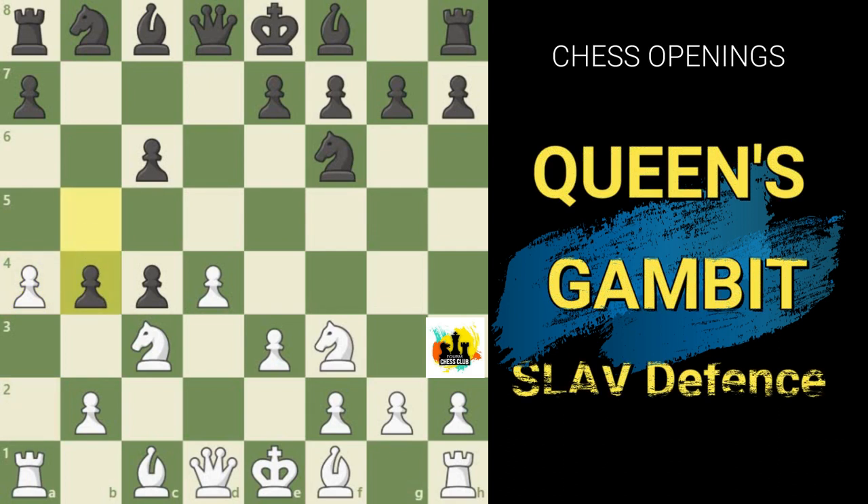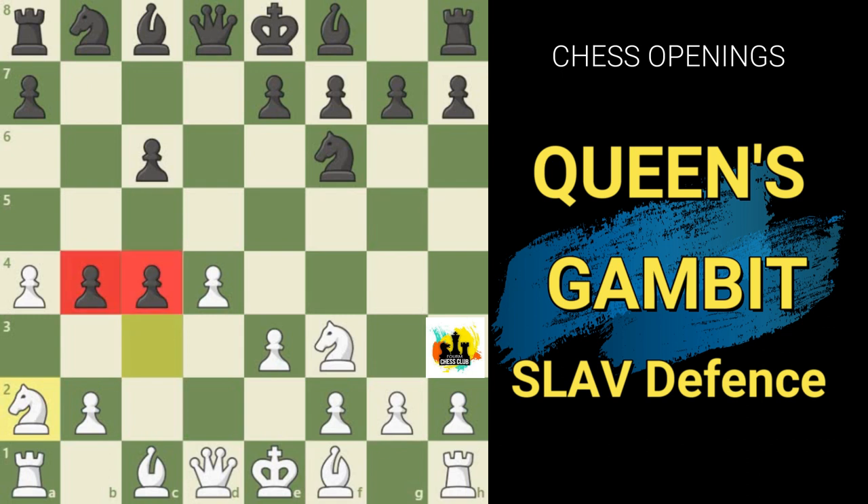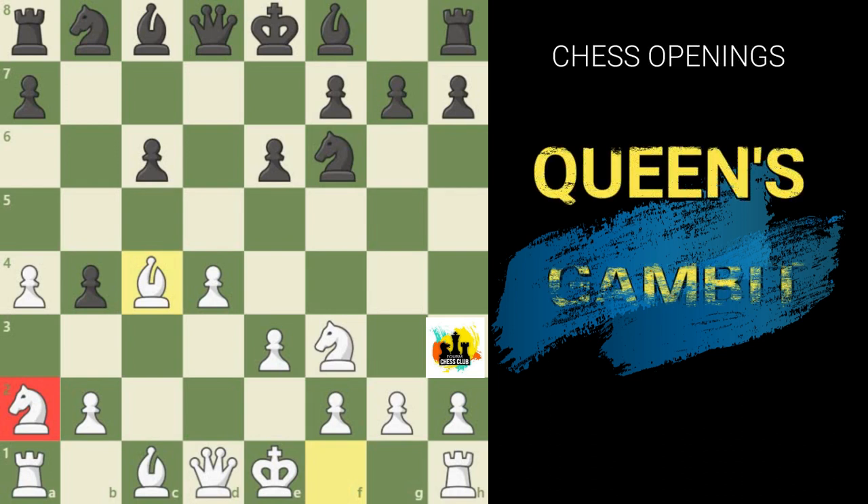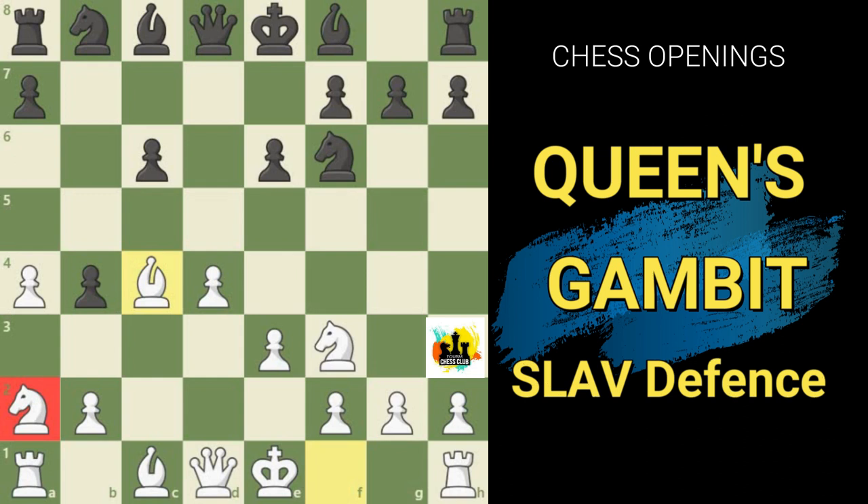Even if White plays e3 instead of e4 so that pawn is not hanging, Black still continues with pawn to b5 and after a4, still plays b4. After knight to a2, White is no longer hanging a pawn on e4 and is attacking both the b4 and c4 pawns, so White will recover his pawn. But theory says Black has a fine game after e6 and bishop takes e4, since White has recovered his pawn at the cost of a very poorly placed piece on a2. Black's threat of b7 to b5 is one of the main features of the Slav defense.